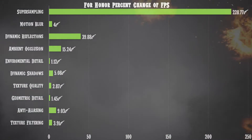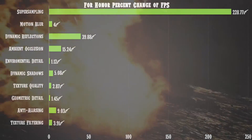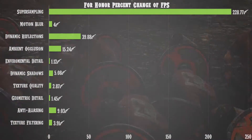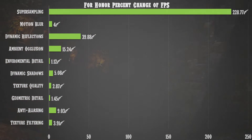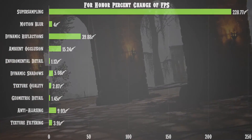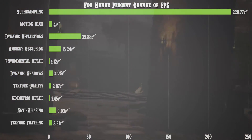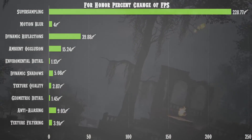For the daily settings you actually want to run, I measured the percent change for each setting based on averages between an AMD RX 480 8 GB and a GTX 1060 6 GB. The biggest change is super sampling — turning it off gives you an extra 228% in FPS. I'd recommend leaving it off all the time; there's rarely enough horsepower to justify it.